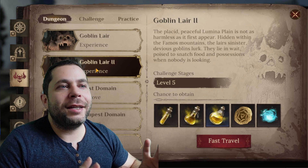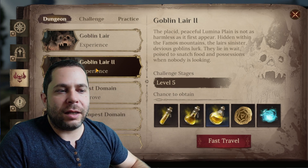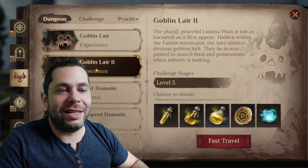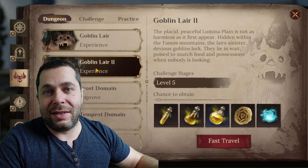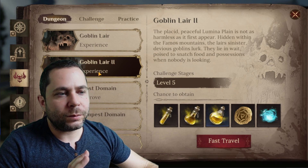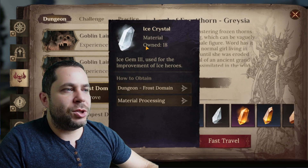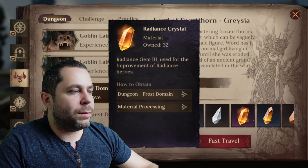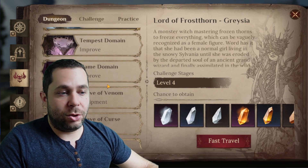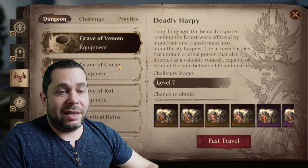To proceed in Dragonheir Silent Gods you need a lot of goblin lair runs. I hear some people did it like 500 times in season one — I think that's average. Let me know in the comments how many times you did goblin lair in season one. Goblin lair consumes stamina to get shards of ice crystals or radiant crystals to promote your heroes.